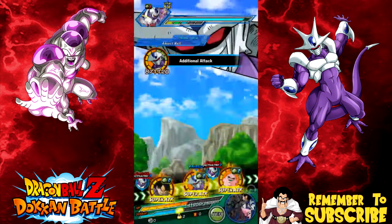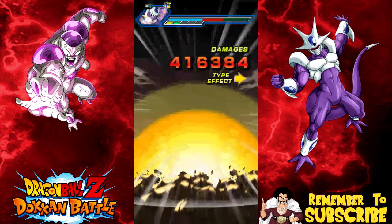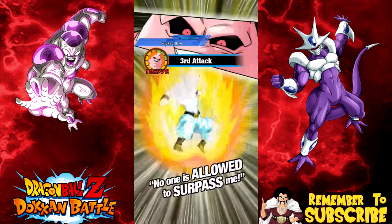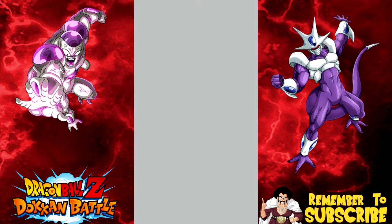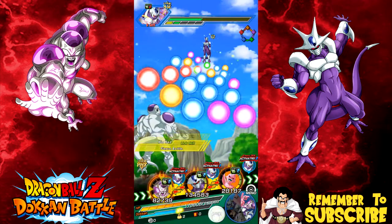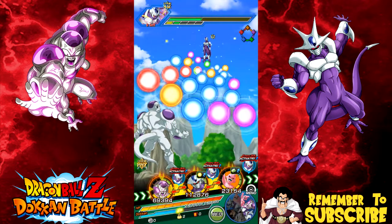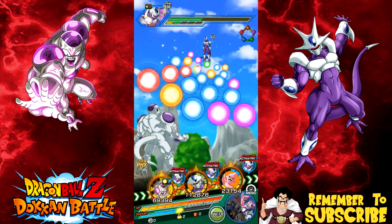I am looking for some Kora friends — if any of you guys have Kora at super attack 10, hit me up in the comments and I'll send you my friend code. I'll only be accepting them if you have him at super attack 10, or if you let me know you're going to be doing the mission rewards training. Does Kid Boo — I wonder — he does! He increases the attack and defense of everyone and regenerates health. Good to know.